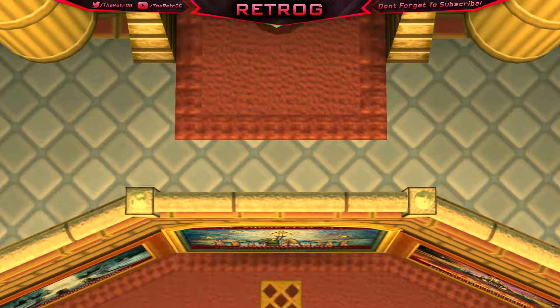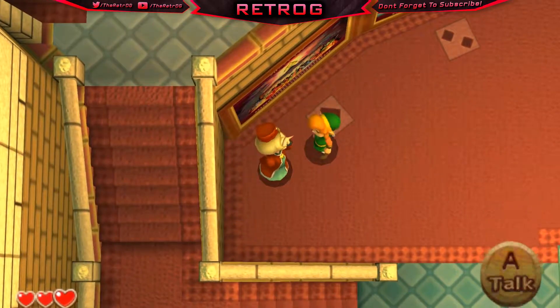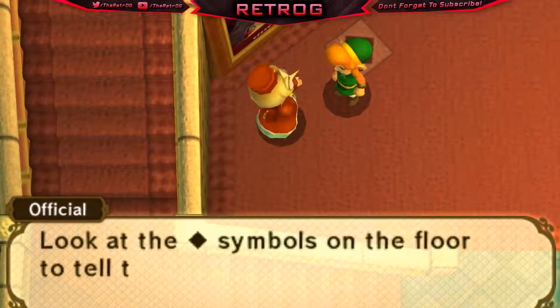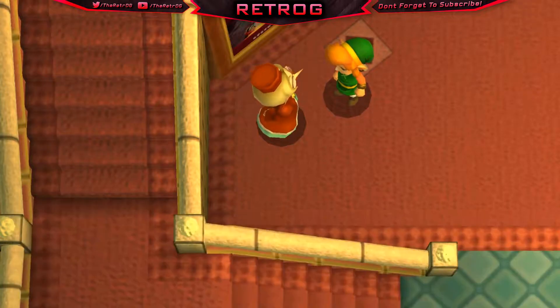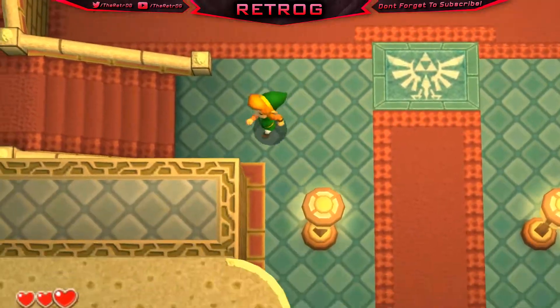The Demon King Ganon was once just a thief until he broke into the Sacred Realm, stole the Triforce, and transformed himself — then took his evil campaign back to Hyrule. And the hero awakens: a hero of legend arose from humble beginnings, awoken by a princess of Hyrule. With the master sword — the blade of evil's bane — he sought the descendants of the seven sages. Together they defeated Ganon and sealed him away into darkness. That was pretty cool! A guard then announces: 'Princess Zelda is ready to see you — right this way.' I just got a history lesson.